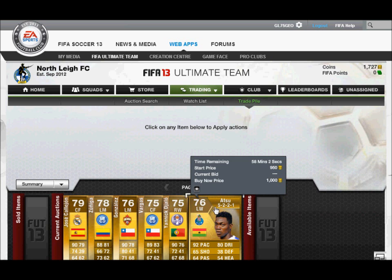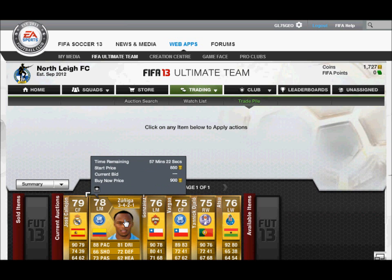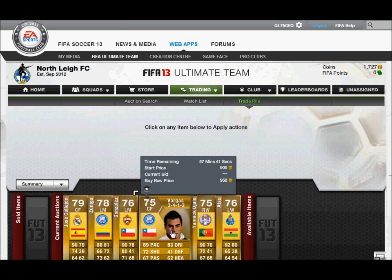So what you want to do, once you've bought these players, you want to put them up for a starting price of around 800 to 2,000 coins, and put a buy now either 50 or 100 coins more than the actual starting price.